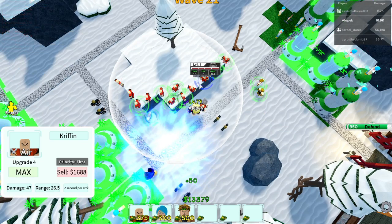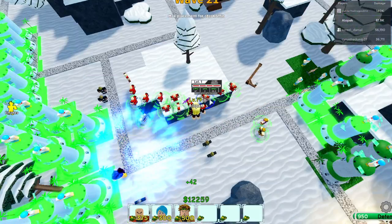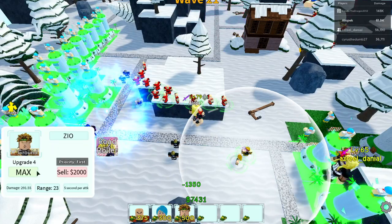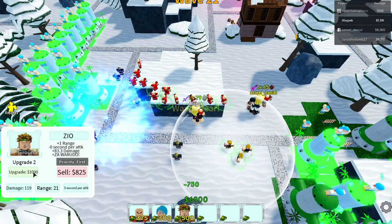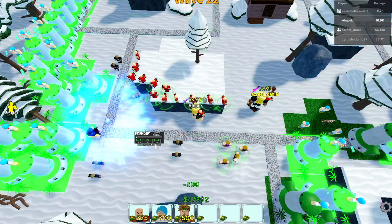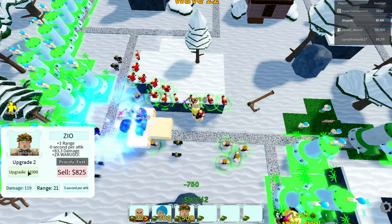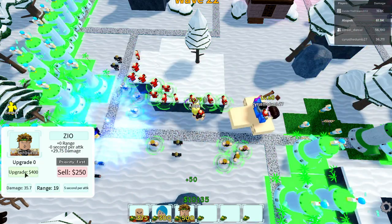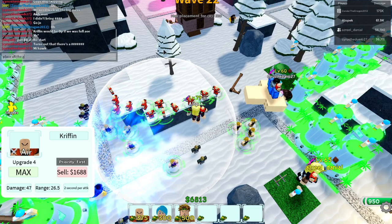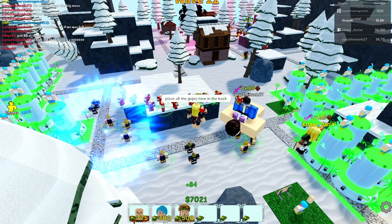Let's make sure all these Krillins are maxed all the way out. I'm gonna move these Krillins back so they can get the benefit of that Erwin buff — it's gonna be crazy. Let's get all the time stoppers aligned. Let's place all the Gojos here in the back. Anime Manias update is tomorrow!